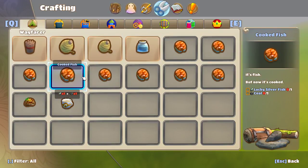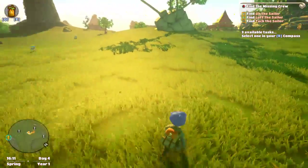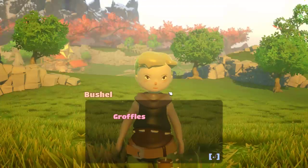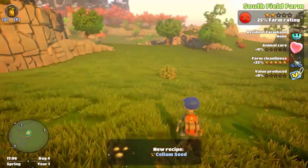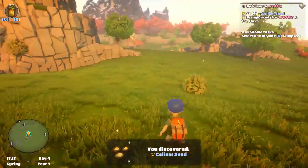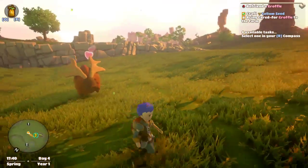Groffles like... I guess I don't have it. Oh, here we go. Now he'll tell me how to get ceruleum seed. Psyllium — stone plus psyllium. That's that plant that we've been picking up. Now we'll lure one of them back to our farm. There you go, he enjoys it, now he'll just follow me back.